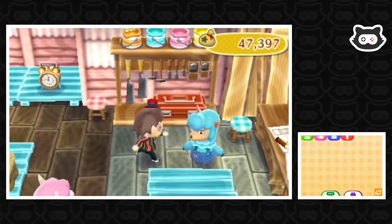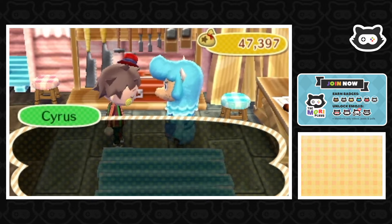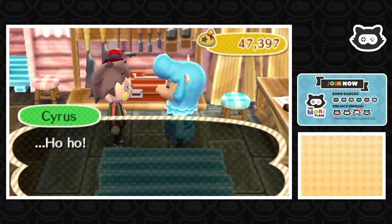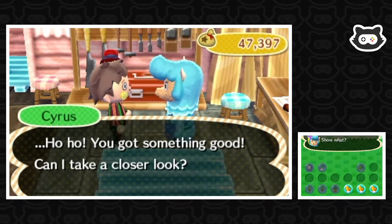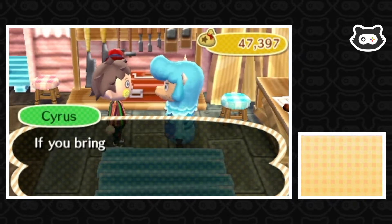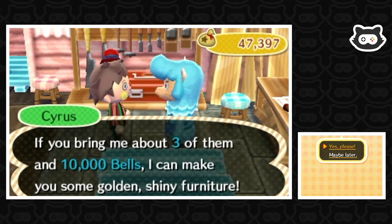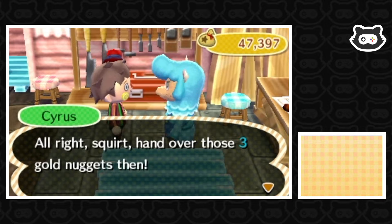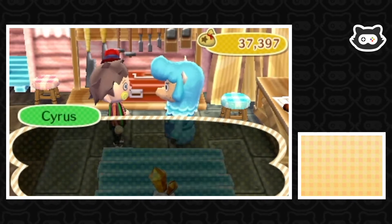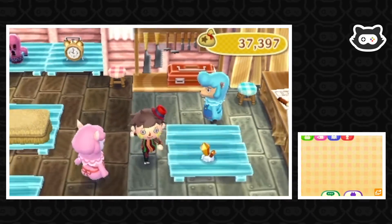We've got three more golden nuggets, so we can give them to Cyrus again to make another one. Cyrus says if we bring him about three nuggets and 10,000 bells — I always forget it costs 10,000 bells on top — he can make us some golden shiny furniture. As long as it's not another set of drawers! We hand over the three gold nuggets; it'll take about 30 minutes, so we'll kill some time and come back. We've got plenty to do today.